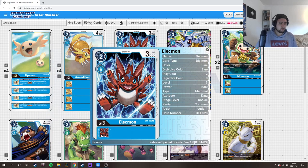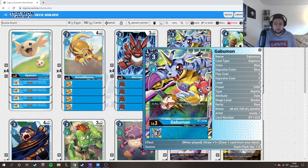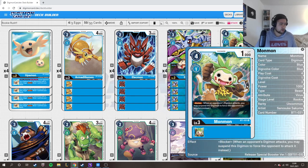Elecmon is one of the good ones — you can play it for 2 as well. It's really good but only has 3k DP. Gabumon can be hard played to draw — 4k DP for free cost.